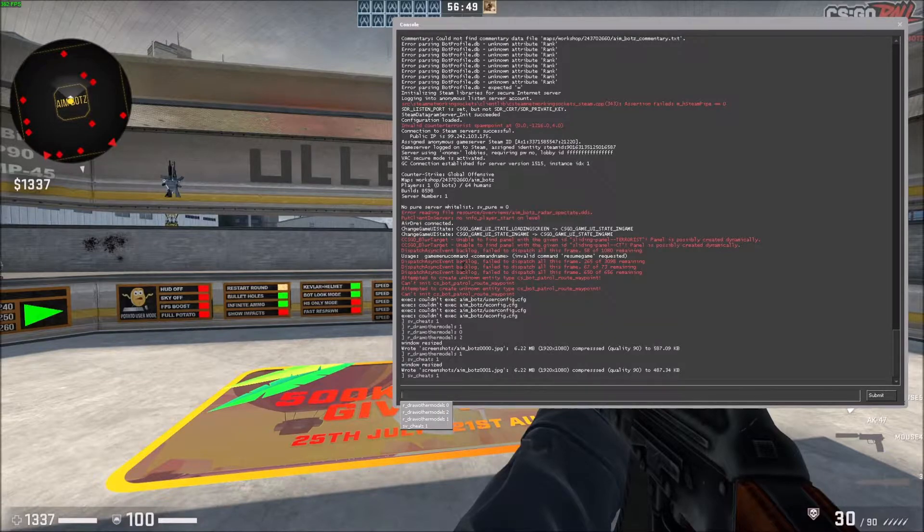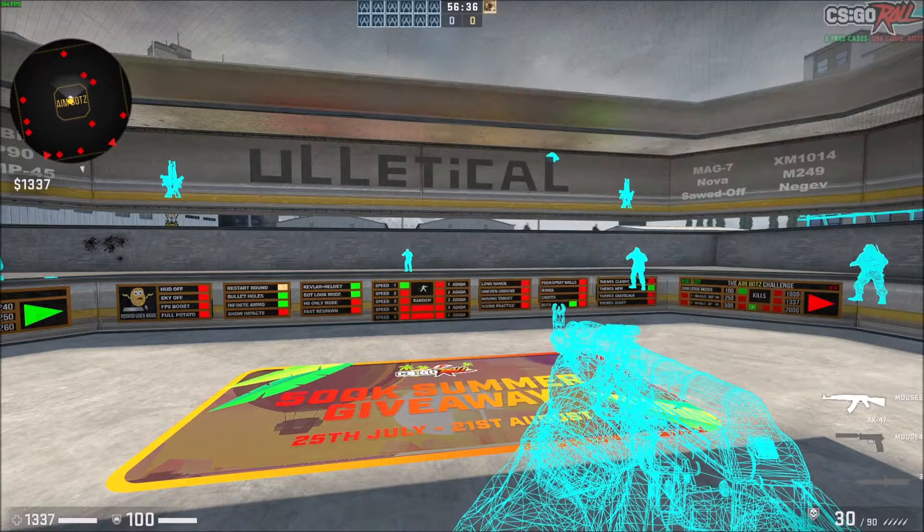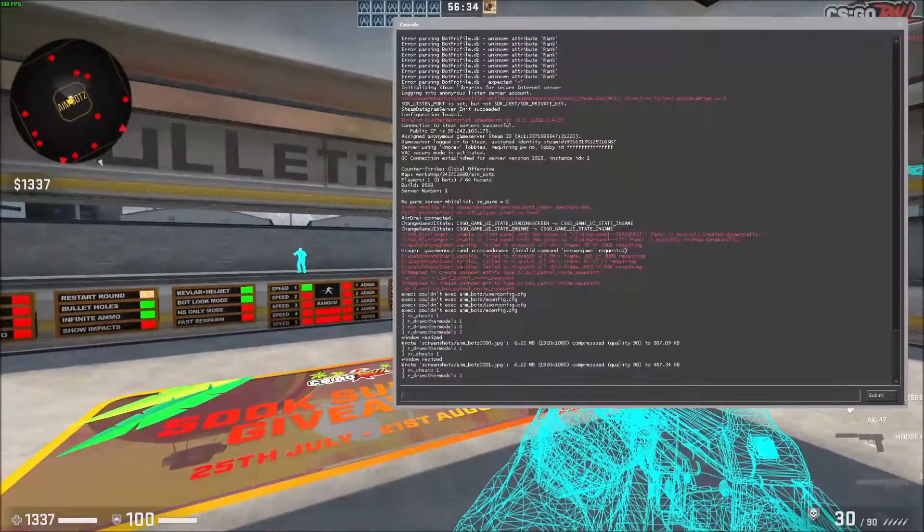The command to draw all player models through walls is r_drawothermodels 2.